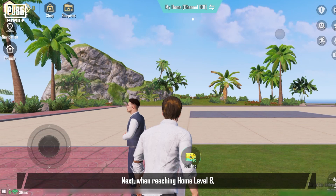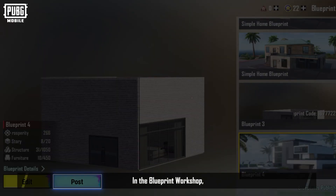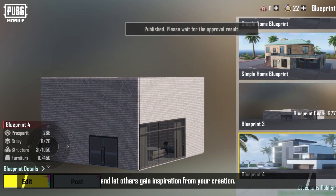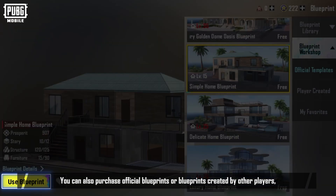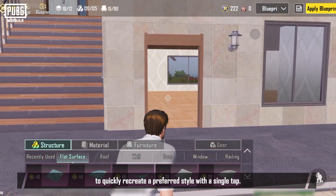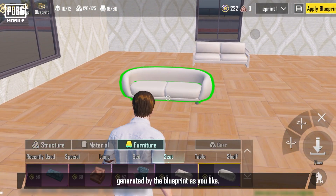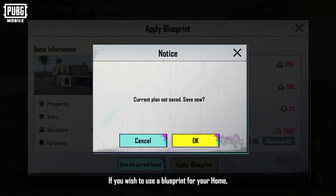When reaching home level 8, you'll gain access to the blueprint feature. In the blueprint workshop, you can publish your own home blueprints and let others gain inspiration from your creation. You can also purchase official blueprints or blueprints created by other players to quickly recreate a preferred style with a single tap. You're free to further edit the layout generated by the blueprint as you like.